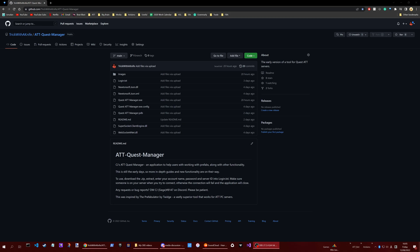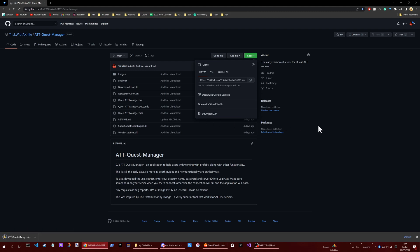You should find a link in the comments to my GitHub. From there, click on the Code button and download the ZIP. It should only take a moment to download.